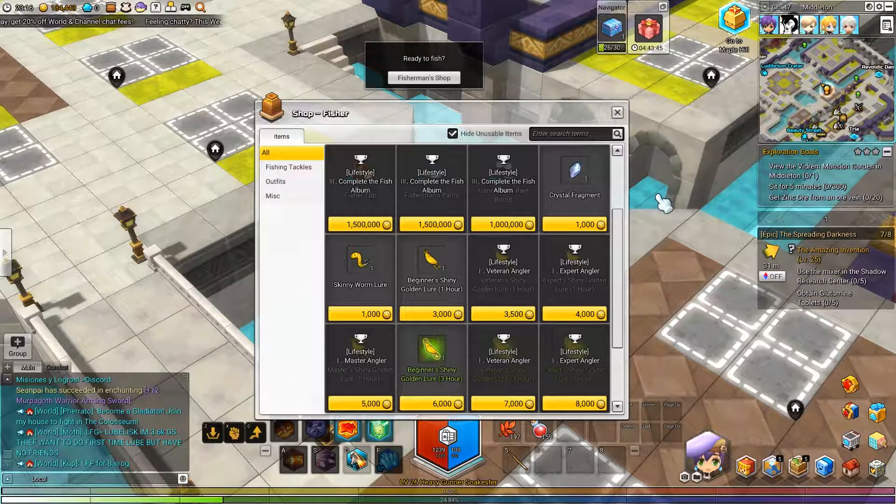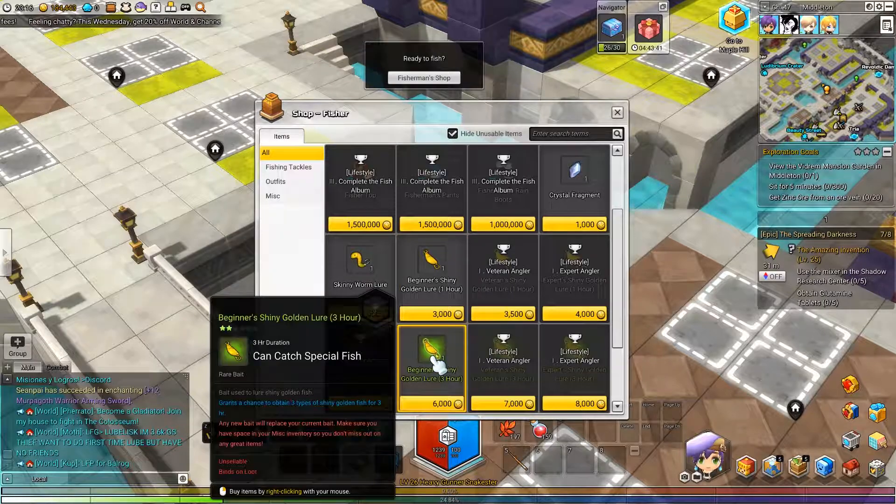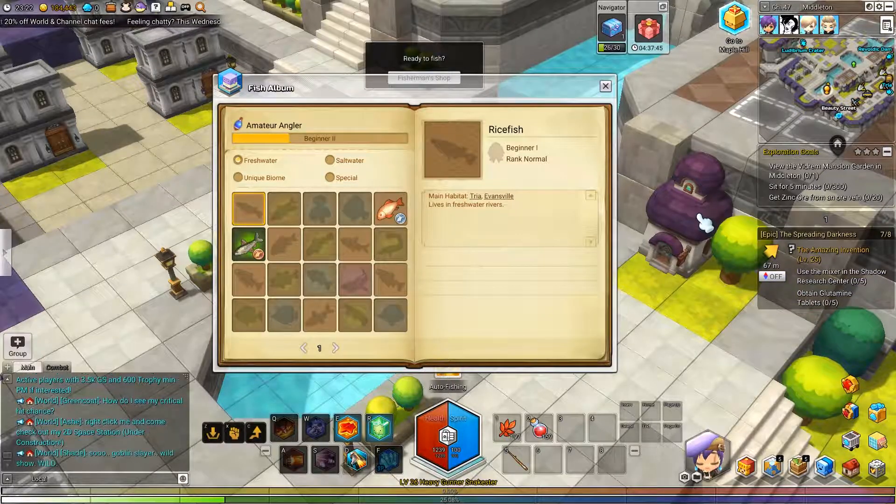How do you make money fishing though? Plainly put, you get money by fishing when you use a shiny golden lure. You'll catch fish worth meso rather than just record fish to your fishing album.